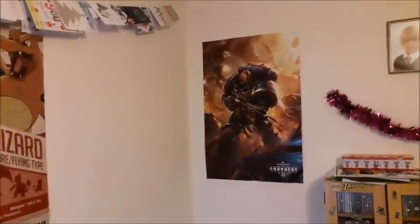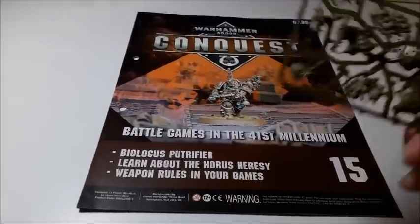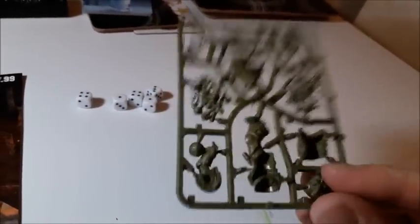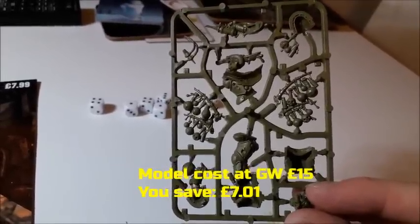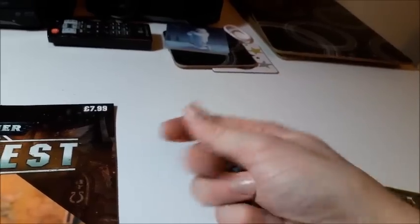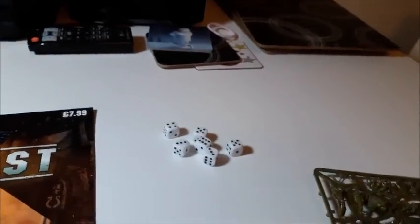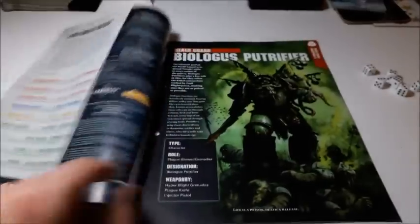Here's issue 15, the Biologos Putrefire issue. The standard Biologos Putrefire sprue — I haven't made him yet; he's £15 at the Games Workshop website, so you save £7 and a penny buying him with the magazine. There are the dice as well — bog standard. I've heard people say they're better quality but to me dice are dice. The issue covers the Horus Heresy and weapon rules.